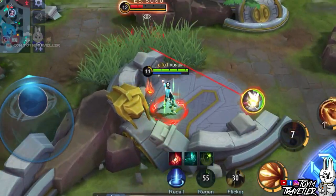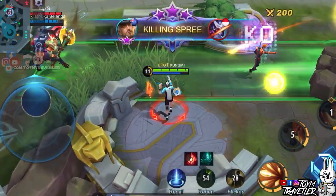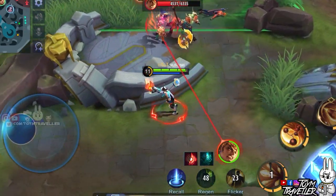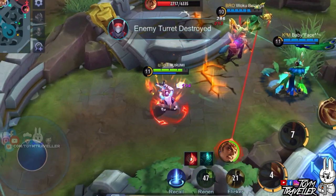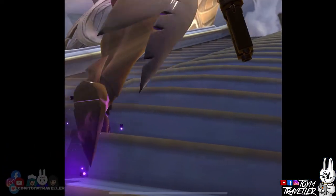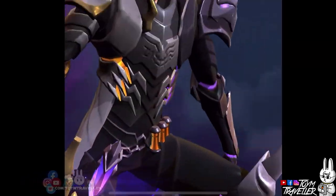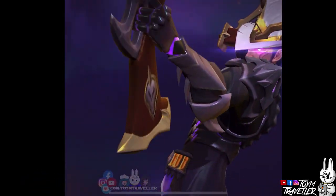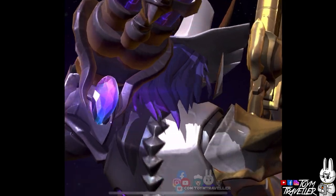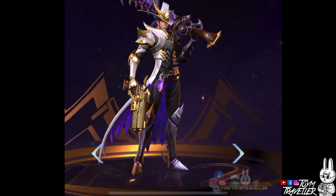Clint is a marksman hero with a set of burst, area of effect, blink, and crowd control skills. I consider Clint as a burst marksman since his passive skill lets him deal burst damage to enemies. Let me share some tips and tricks on how to use Clint based on our experience. We will also teach you some combos and techniques on the latter part of this boot camp. But before that, let me explain his skills one by one for further understanding.